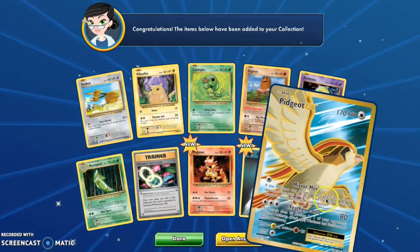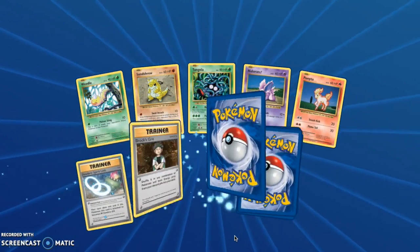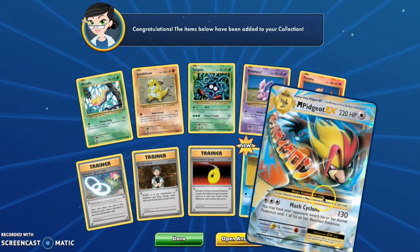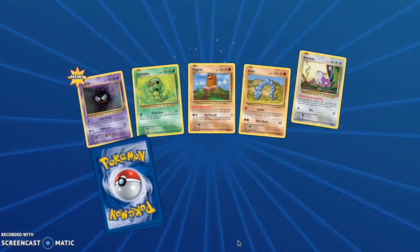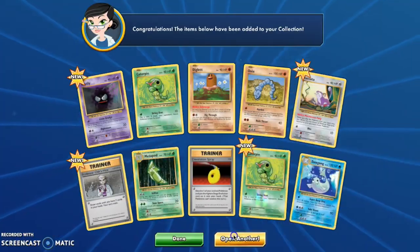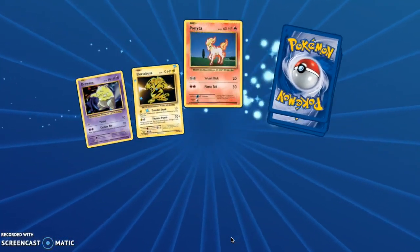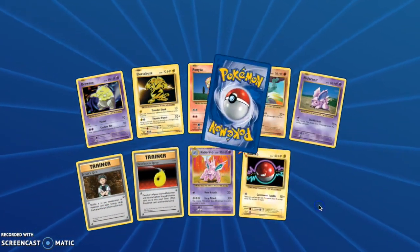We got a Pidgeot Full Art — that is very nice! Let's see if we'll pull a bunch of Pidgeot Full Arts and Misty Full Arts, because we pulled a whole bunch of those when we opened up the 100 packs in yesterday's video. We pulled a Mega Pidgeot EX — very nice! I actually don't have that card in real life. Out of the 100 packs, we didn't pull a single Pidgeot EX or Mega Pidgeot EX, which is so strange. I never pulled a Raichu holo, never pulled the Clefairy holo, never pulled the Charizard holo, and never pulled the Zapdos holo.